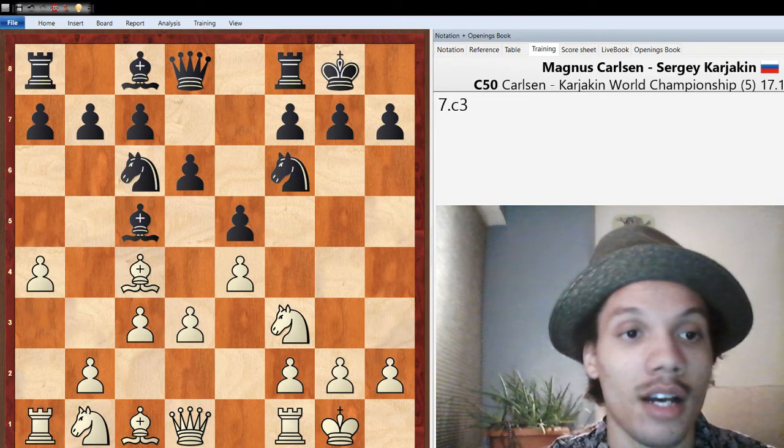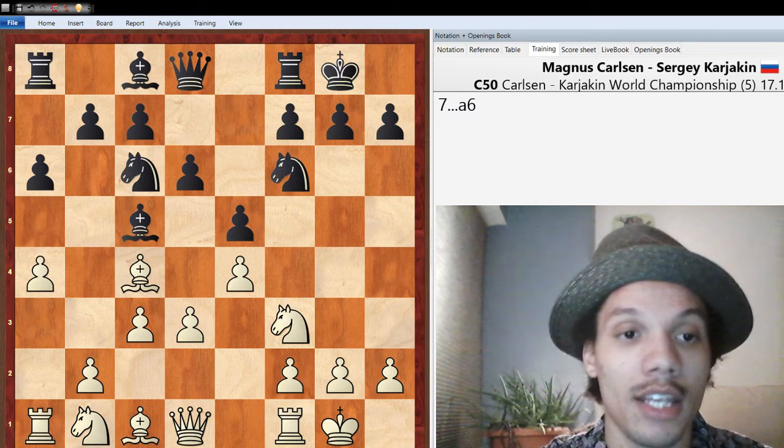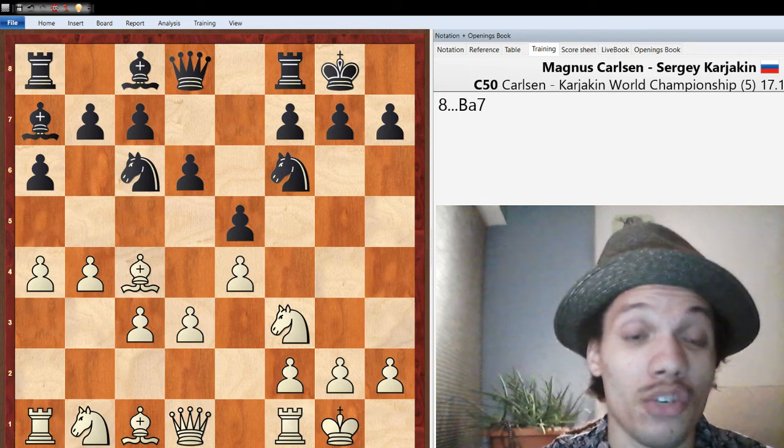But first you have to worry about the b4 threat trapping the bishop. So a6 was played, giving the bishop a square on a7 to retreat if b4 comes. And here b4 is played anyway by Carlsen, and then the bishop just dropped back all the way to a7. And here Carlsen played extremely slowly, playing Rook e1.